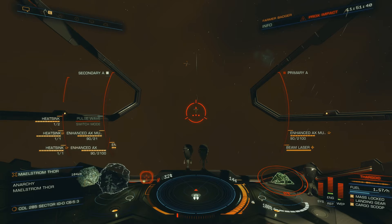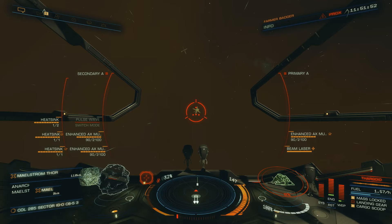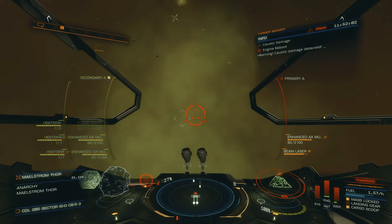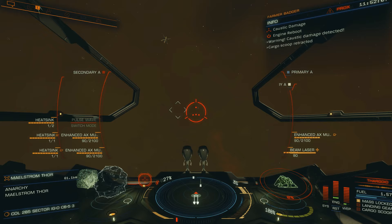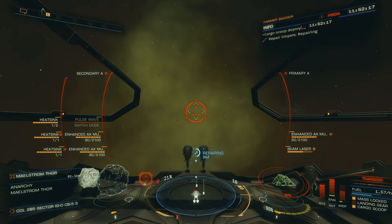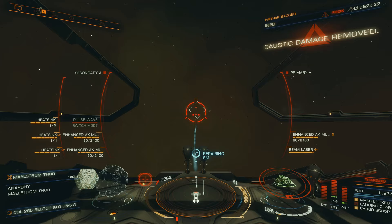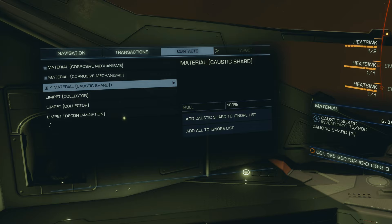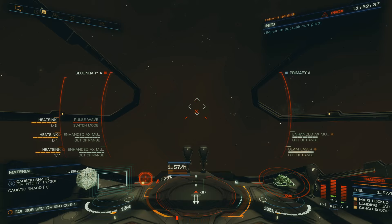Also, anything close to a Maelstrom — even in-system — will start degrading guardian technology. Any guardian kit like FSD boosters will be virtually useless and damaged beyond repair. As you can see, I've hit one and incurred some caustic damage from getting too close. When you then wonder where all the materials have gone and why your limpets haven't sprung into action, that's typically because the materials are outside the limpets' range — even the 1,570 kilometer range of the Class B limpets. I can see a caustic shard, so I'm going to dive in with the cargo scoop open and take the damage to pick them up.